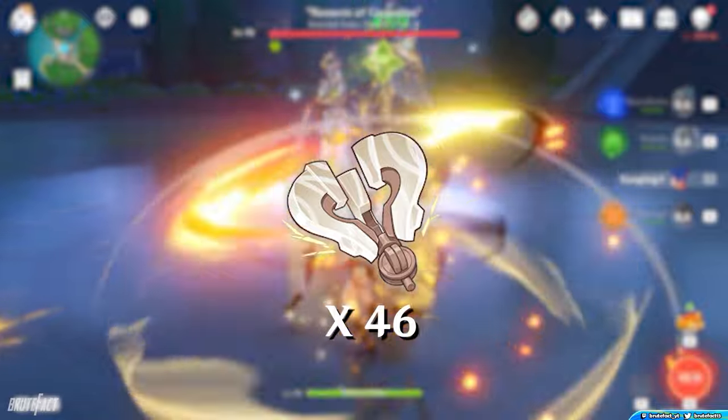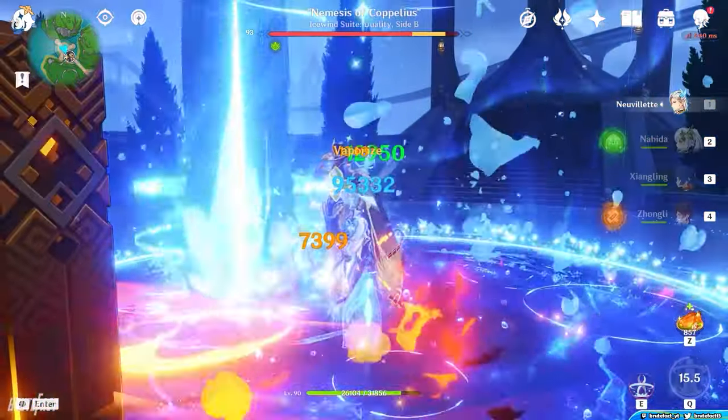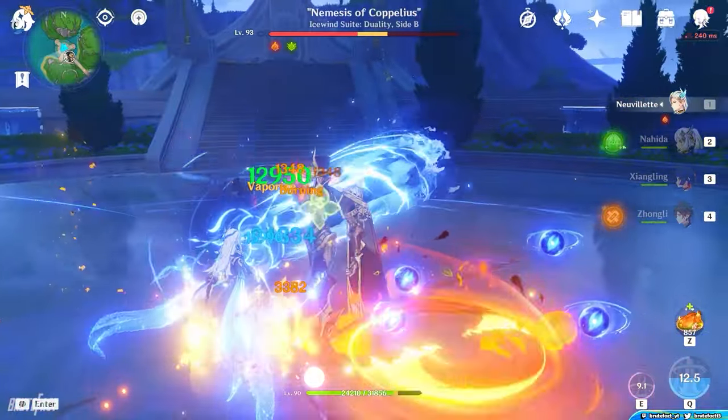The Artifist's Spare Clockwork Component is dropped by Coppelius, the male ballerina dancer at the Fountain of Lucene. Defeat Coppelius and collect 46 of these drops.